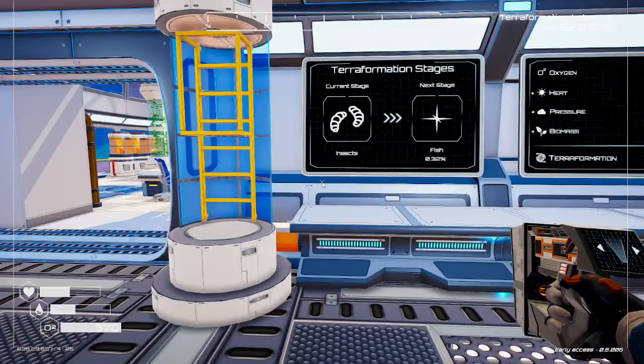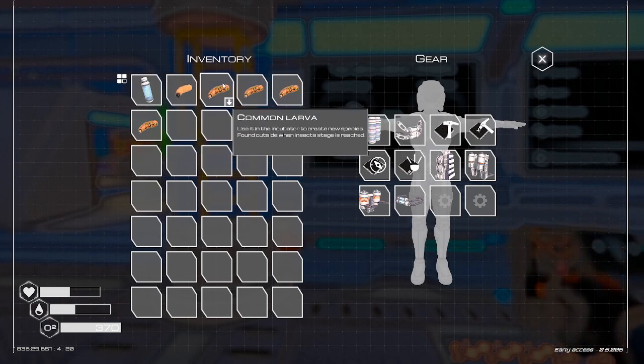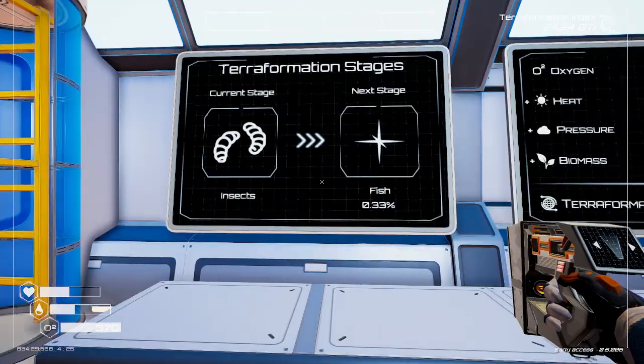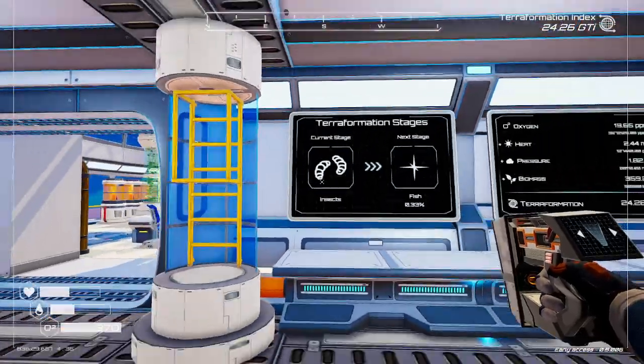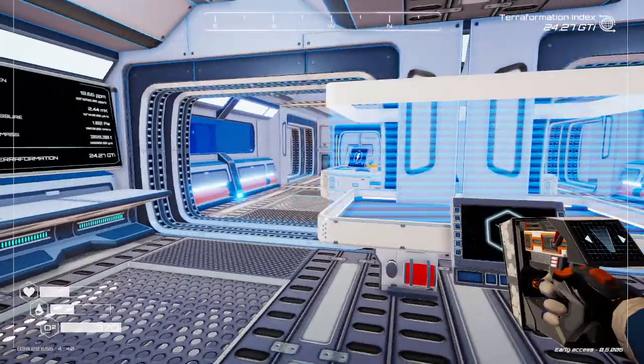I've barely played anything. If we check our inventory, I walked around outside to get a screenshot and this is what I found on the way. The insects are out. We just finished the insect stage. We're in fish, and fish aren't in yet, but there are more updates coming to the game. More insects are coming out soon apparently.